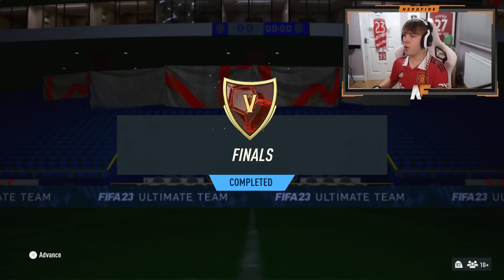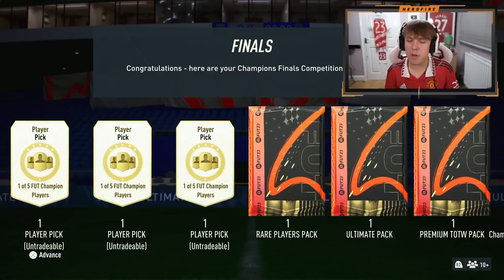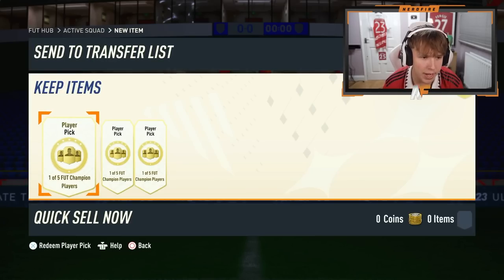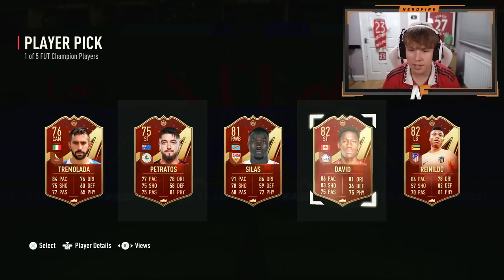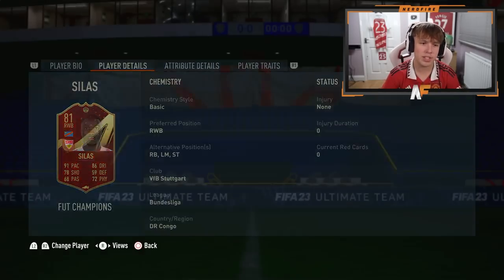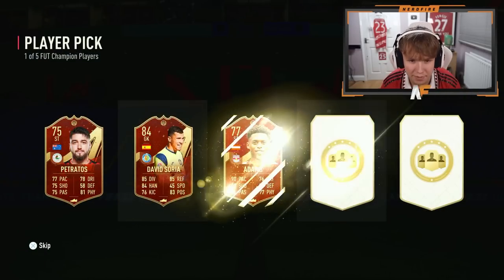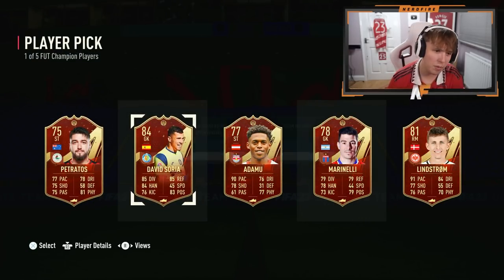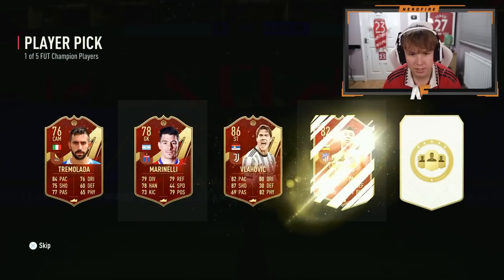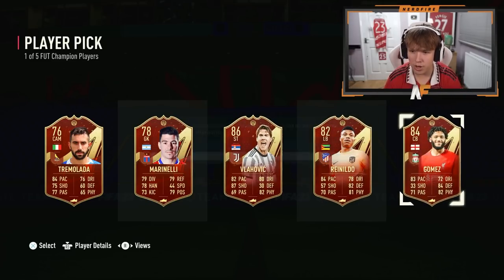We've got four champs rewards on the main account - rank five as usual. Three player picks out of five options: 50k, an ultimate pack, a premium team of the week pack, and a 100k pack for 50 champs wins. First player pick - I'll take Silas, he's five-star skills and can go striker. Second pick - never mind, it's Suarez. Third and final player pick - Vlahovic or Gomez. I'll take Gomez just to stop people crying.